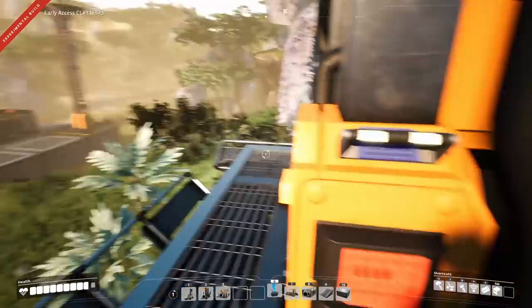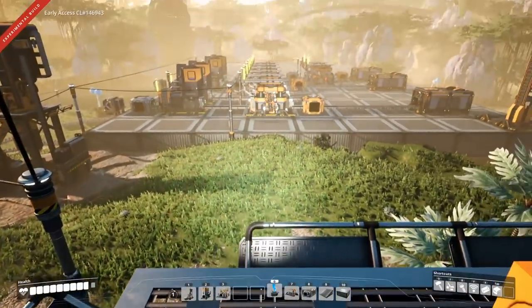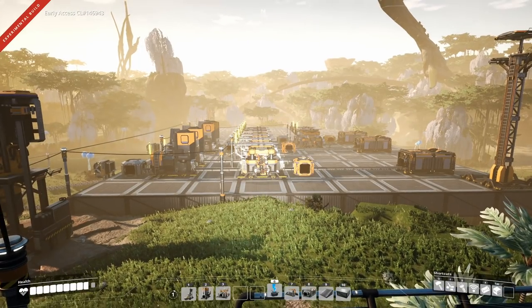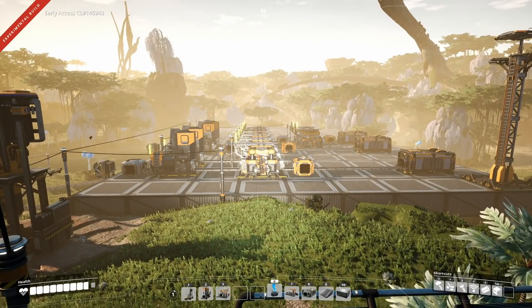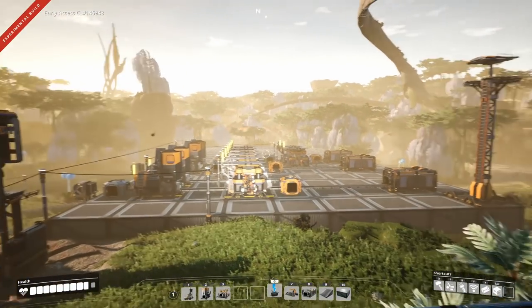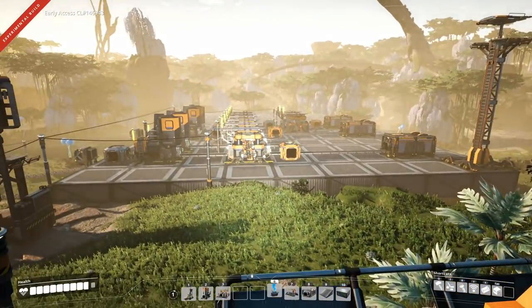We've now built the miners here and they are hooked up, and I've hooked up all the power poles. Now you can start seeing why it's so important, at least for me, to build like this. Very crisp lines — smelters, constructors, extra constructors, and storage chests — all really neat lines.